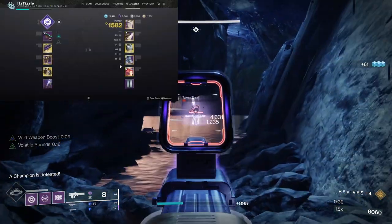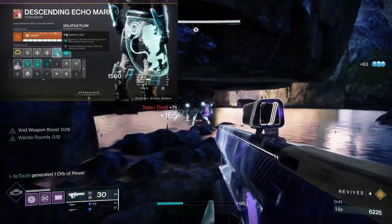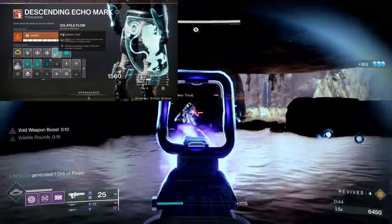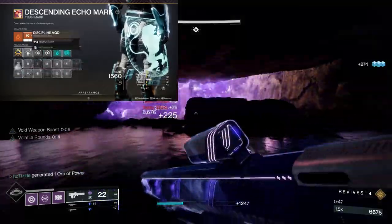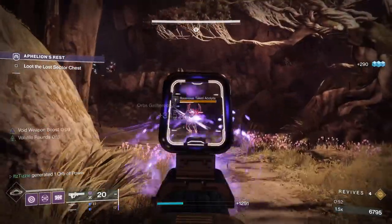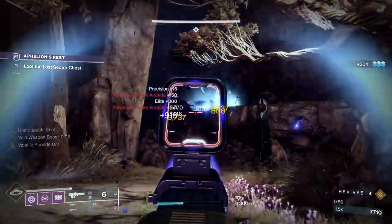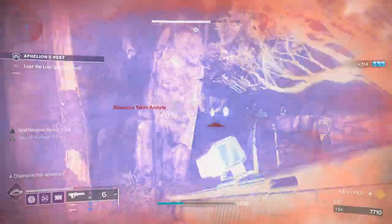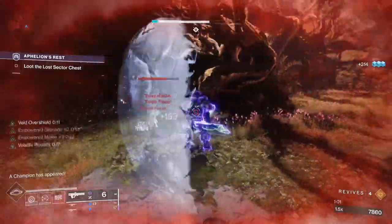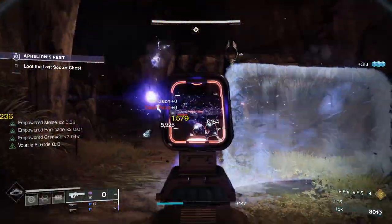On the Mark we have Overload Grenades to stun the Hobgoblins, Volatile Flow to give our Graviton Lance volatile rounds when we pick up a void elemental well, and Double Bomber to get Grenade Energy when we put down our Barricade. This build, much like the last one, goes super hard. If you are looking for a safer weapon loadout then this is the play. If you are lower light, try out this build because it has great range and Reed's Regret is better for dealing with the champions than the Rocket Launcher is.